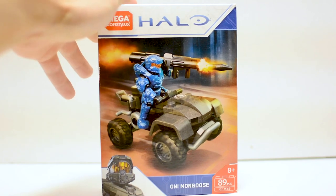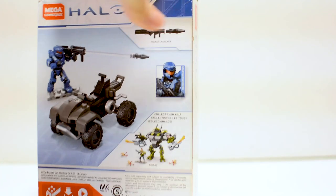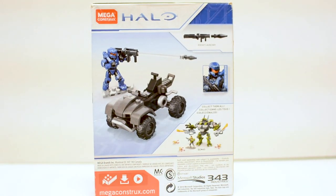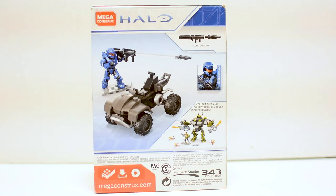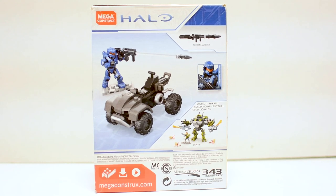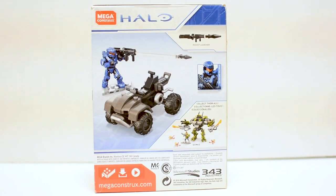On the front of the box, we see the set in action, and on the top we see the Spartan. Around the back, we kind of just see it all over again. We get a shot of the Enforcer, and we get a look at the infamous Hellbringer Cyclops, or whatever the official name is. Pretty simple box — let's go ahead and get it open.